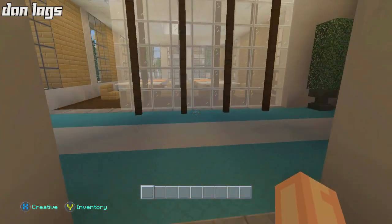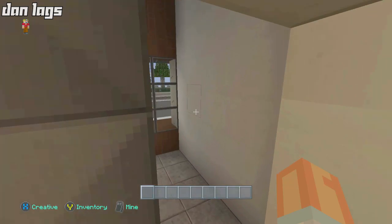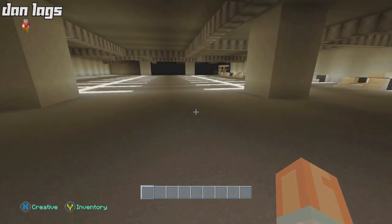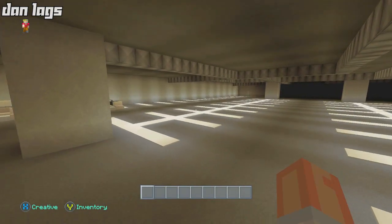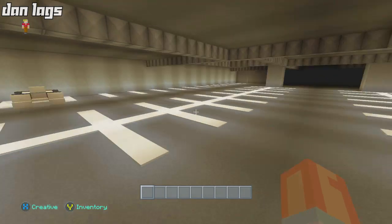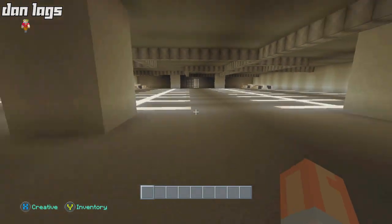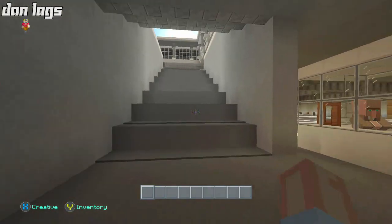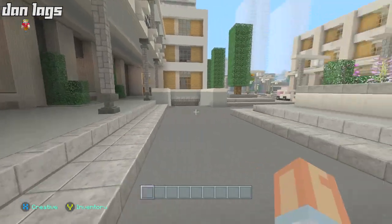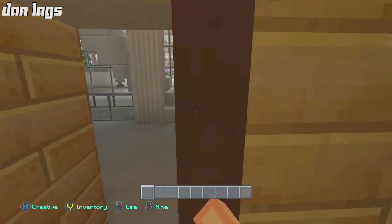That pretty much concludes the entire first level of this particular hospital. Let me show you guys down here real quick — this is the parking garage for the hospital. Lots of parking. I only put a couple of sports cars down here so I've got to add more designs later. If you wanted to know where the parking garage enters from, right here there's a driveway in front of the emergency room entrance that leads to exactly where you want to go — so that works out pretty well.